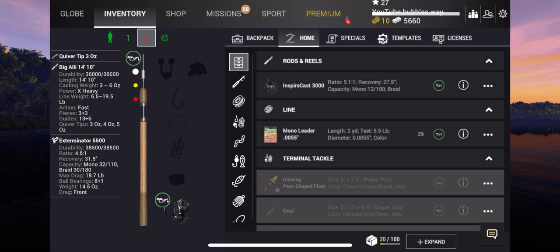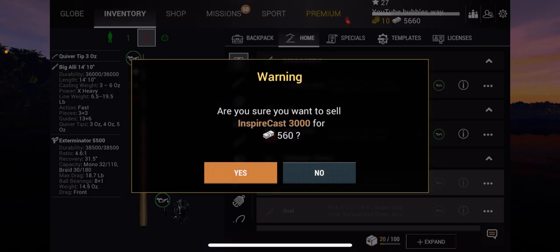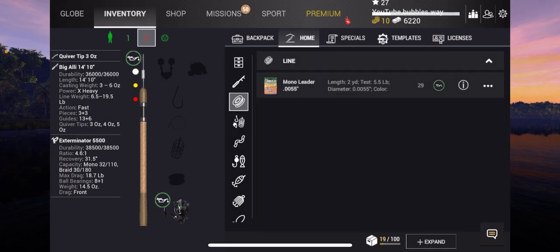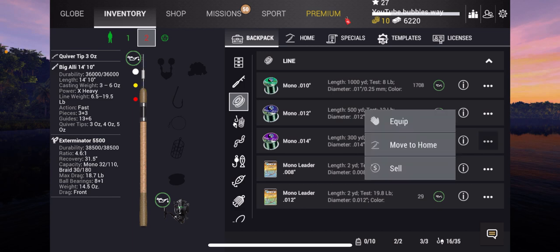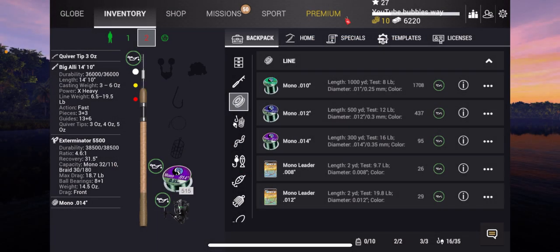I'm going to have to sell this rod though. I don't know how much the reel is worth — 5,600. Okay, so now we've got 6,200. It was a little bit expensive, but anyway I'm going to put on the 16 pound line until I'm able to get some better line. That's all I can afford right now.